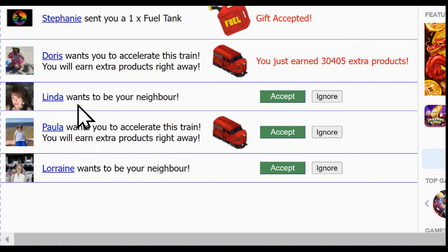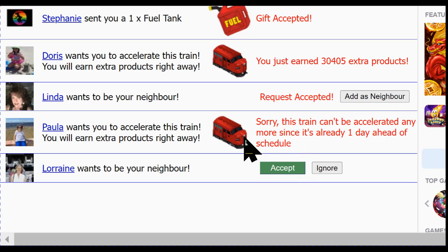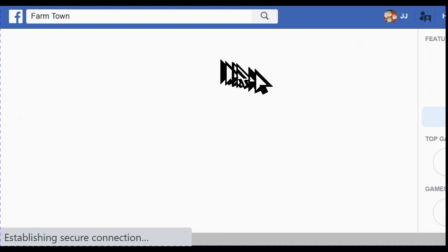And here is a neighbor request. I can ignore it, but I do accept all neighbor requests. I can click there, and if I wanted to add this person I could do so. Then we have another train request and another neighbor request. Once we've gone through all of those, we can easily click My Request again and continue on.